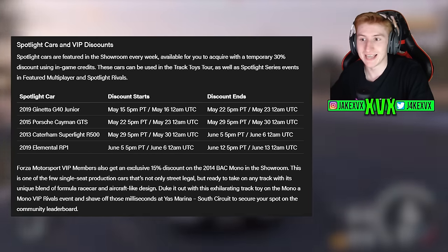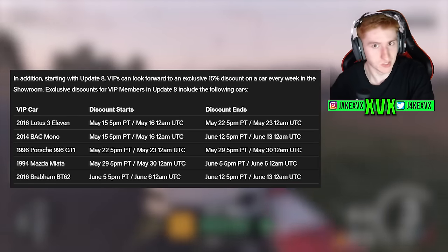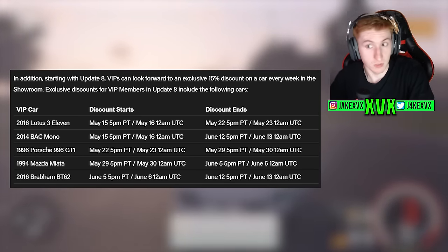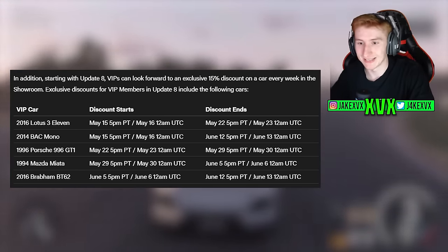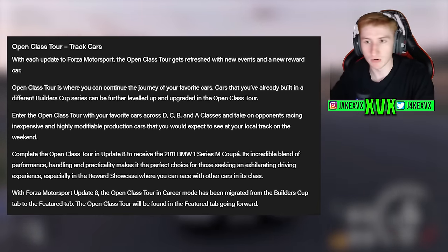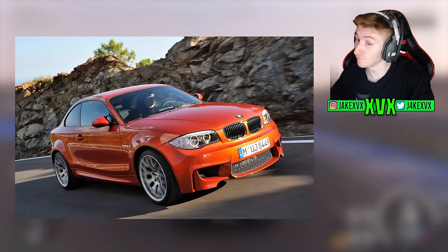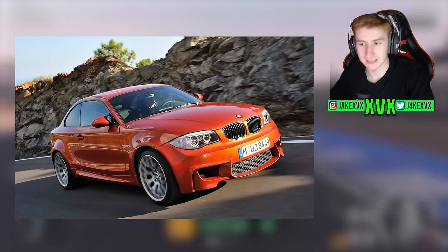VIP members will also get a 15% discount on the BAC Mono, and every week during Update 8 VIP members will get a discount on a rotation of cars, so wait for the appropriate week to grab them cheaper. Moving on to the Open Class Tour, which also follows the track cars theme — the reward for completing it is a 2011 BMW 1 Series M Coupe, which I believe is the fifth and final new car for this update. So five new cars in Update 8.